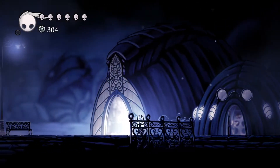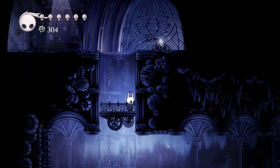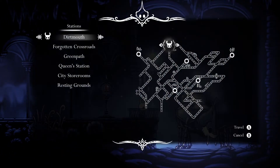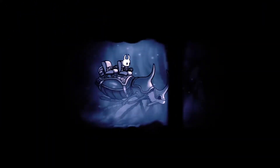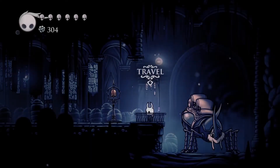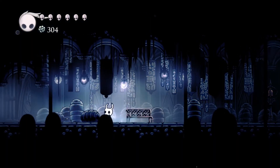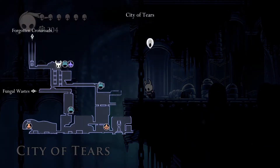Now that we have the key, let's head back to the capital. I feel like we left the capital with a lot to do and did a lot of side questing, but that's fine. Now we have a stronger sword — I'm curious if we attach that fragile strength charm if we can finally start one-shotting some of these early enemies. City of Tears — I think we've checked this out already.